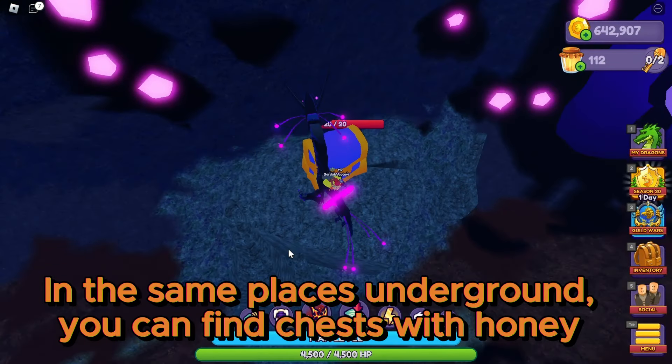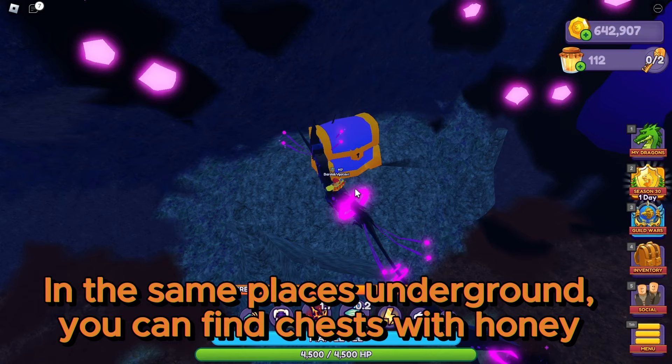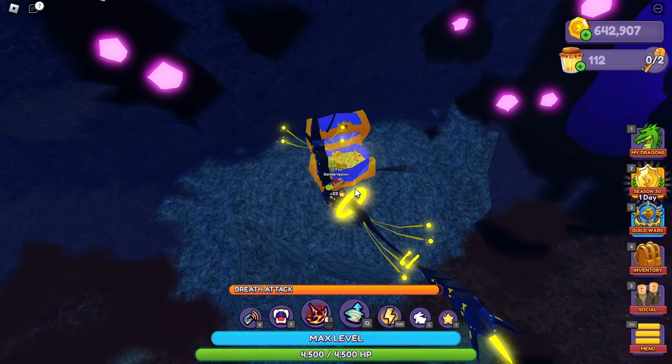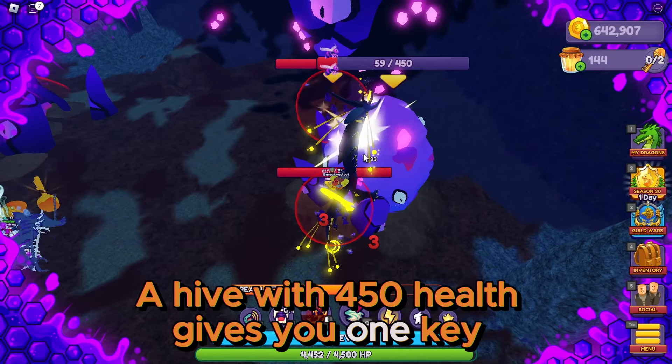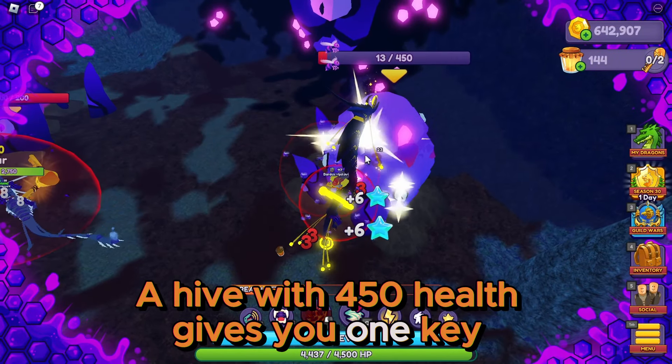In the same places underground, you can find chests with honey. A hive with 450 health gives you one key.